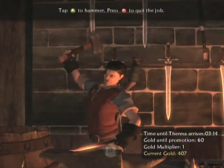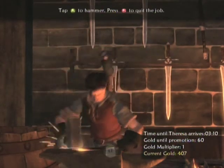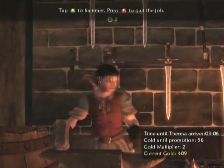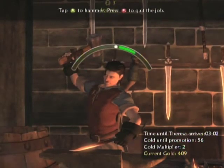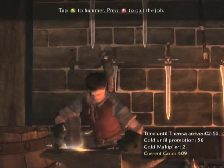What you have to do here is press A every time the little white dot goes in between the green area. And as you notice, I'm having a little bit of difficulty here, but what you want to do is — you'll notice in the bottom right-hand corner — the gold multiplier and the chain multiplier goes up once you start getting the chains going.